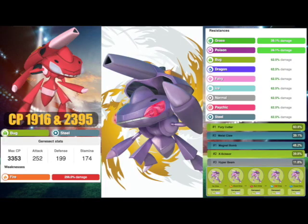Genesect is a Bug and Steel type Pokemon with a max CP of 3,353, an attack of 252, a defense of 199, and a stamina of 174. The Bug and Steel typing do make it pretty good as far as resistances go. However, it only has one weakness, and it is a massive weakness.